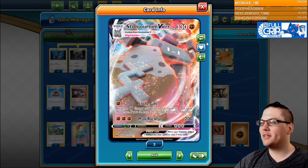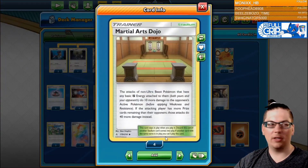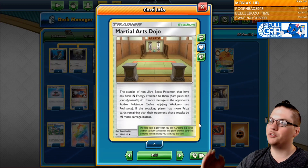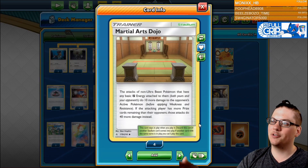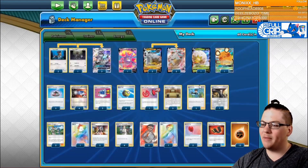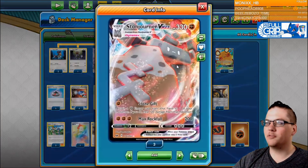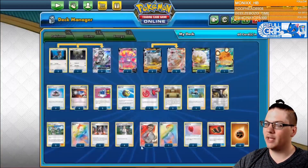Max Rockfall is not doing a ton of damage — 200 damage — but we can supplement that with our Martial Arts Dojo. Martial Arts Dojo will allow us to do a base 10 more, and then if we're down on prizes, we can do an additional 40 more damage. That's good for math like the Zacian V, and just good for getting more damage in play at any one time.